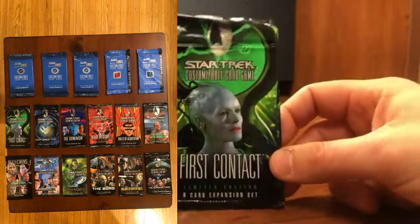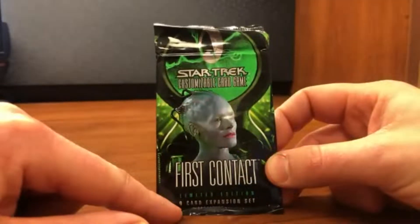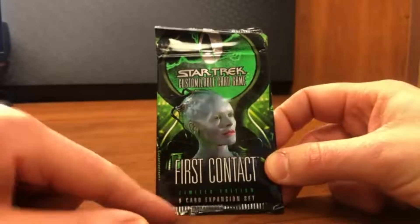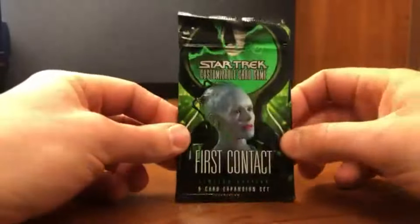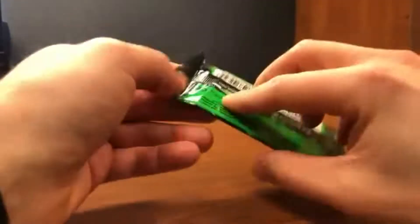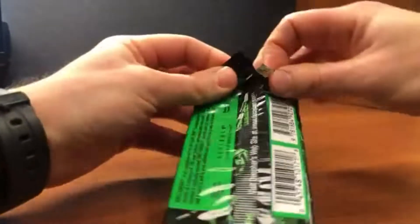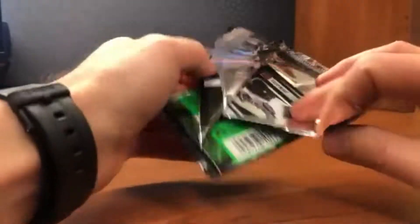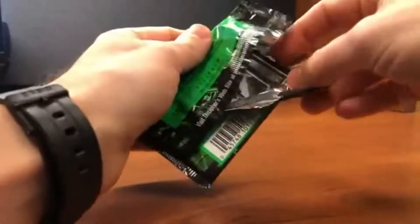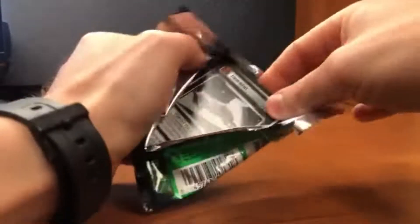We'll see a lot of interesting designs moving forward. Nine cards here, many fewer commons, although the three uncommons and one rare is still going strong. So here we go — First Contact, which as mentioned has just not dropped in value since day one.